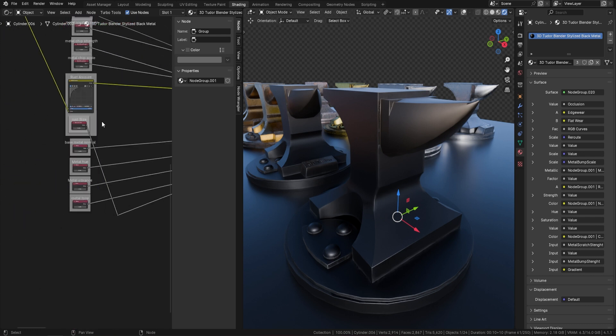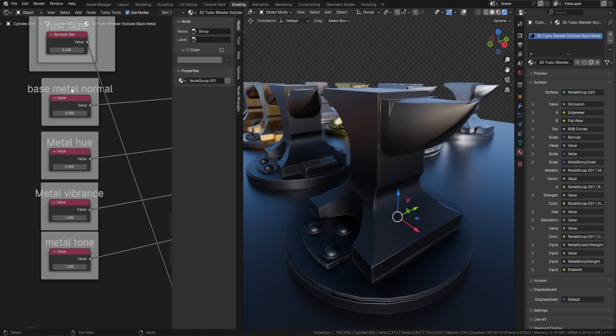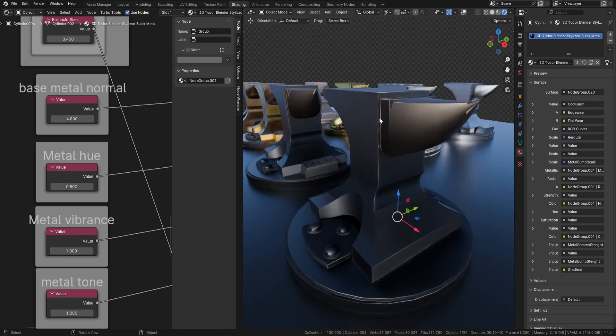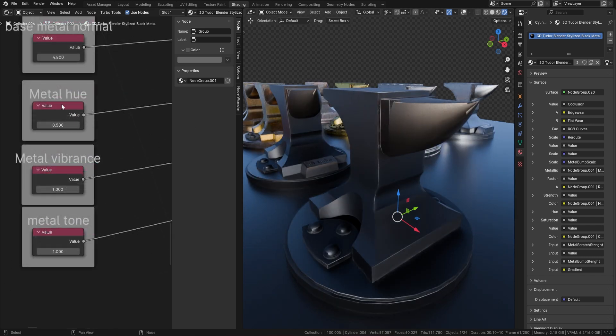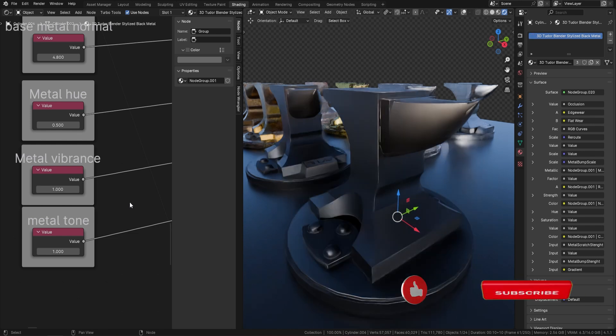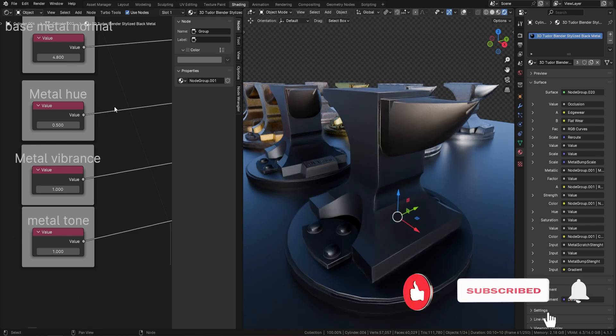First of all, we've got a base metal normal here. If I put this on something like one, you can see we start adding little lumps and things like that. Next we've got metal hue, metal vibrance, and metal tone. You can see some changes using these, but because this metal starts off black, these won't be as relevant — I'll show those in the iron, steel, and gold.